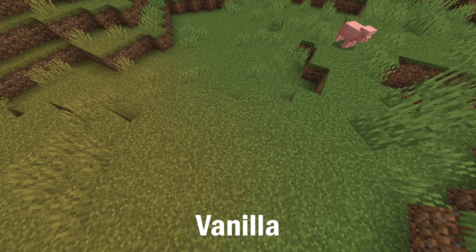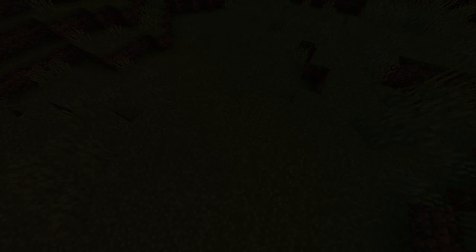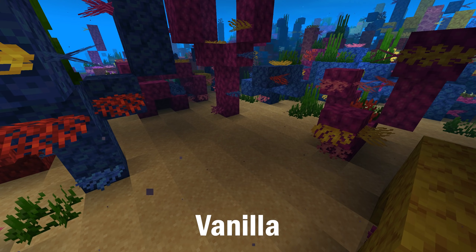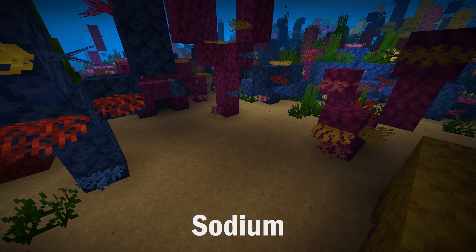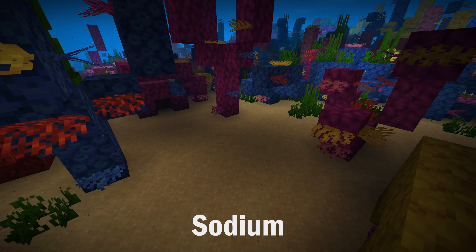And as if enhancing your FPS wasn't enough, this mod goes ahead and actually improves the visuals a little bit. It's nothing significant, but it is noticeable. In this first example, you can see that biome blending has been improved to be pretty much seamless — it already looks good in Vanilla, but this makes it look even better. In this next example, the improvements are a little more obvious. Without the mod, you can see that each block has its own light level, which looks a little strange and unnatural. Once we have the mod installed, though, you can see everything is just nice and smooth. In situations like this, the difference is night and day — kind of like the FPS.